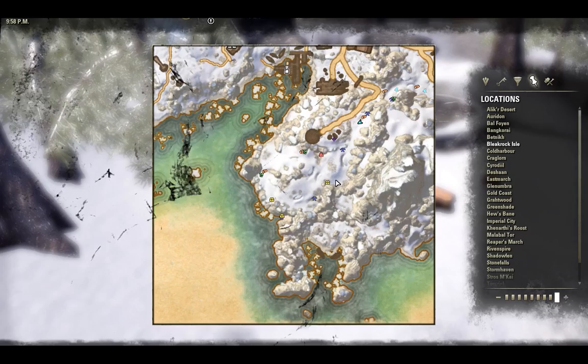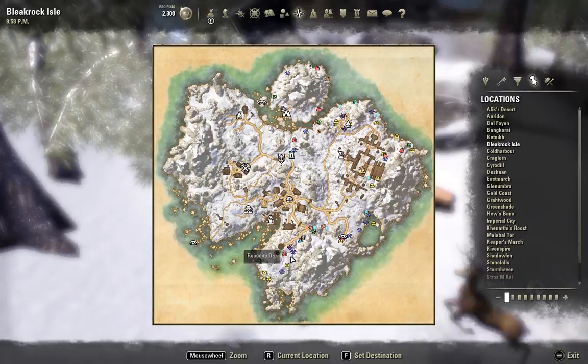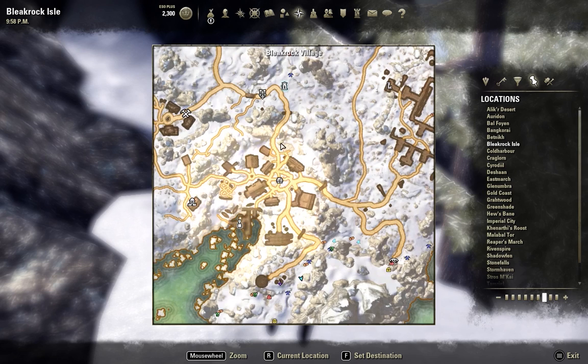Hello guys and welcome to my guide for chest farming your training necklaces and rings on Elder Scrolls Online. What you're going to want to do is go to Bleakrock Isle. It's just north of Eastmarch, and it is the starting zone for your Ebonheart Pact characters.